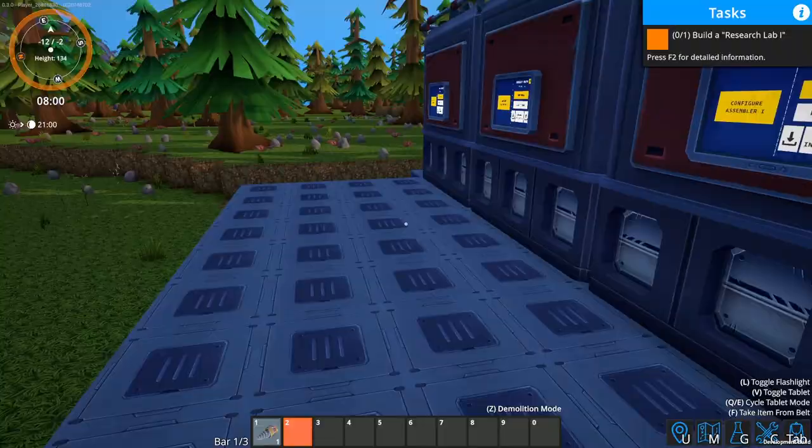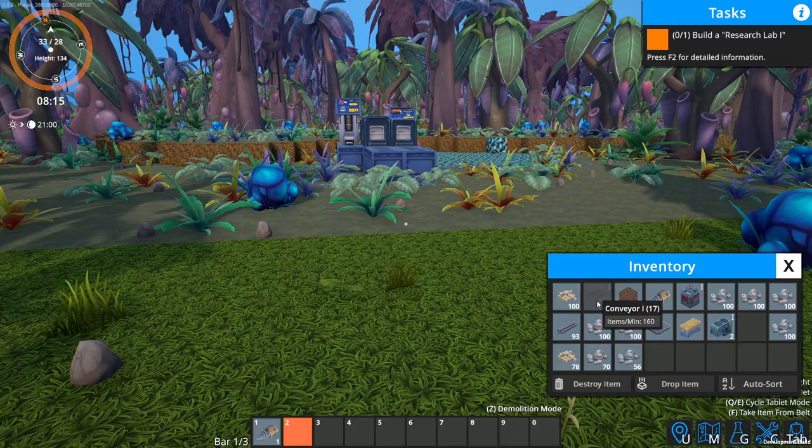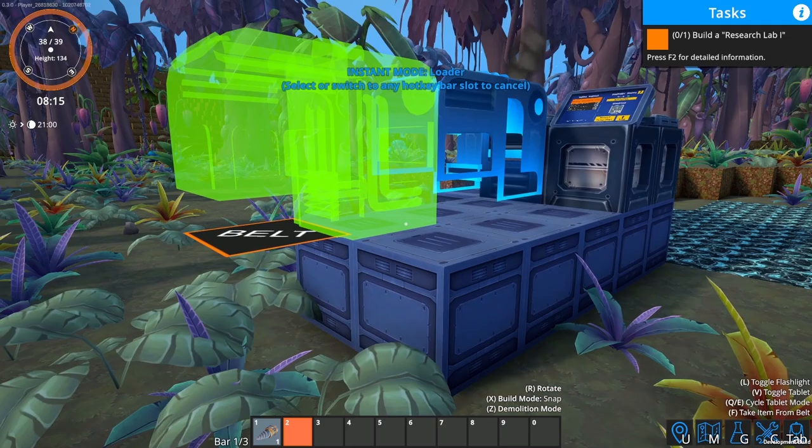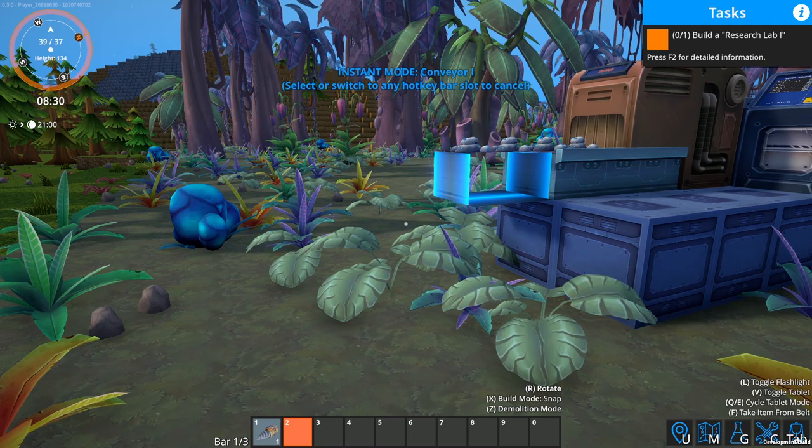The other thing we're going to need is rods. This is going to be a pain. We're going to put one of these assemblers down right here and then put down a belt. I don't know how this is going to work going onto the ground — can it float? It could float! I really don't like it floating though.